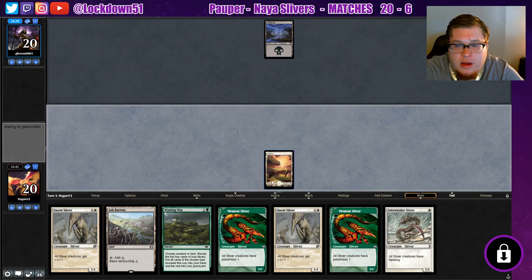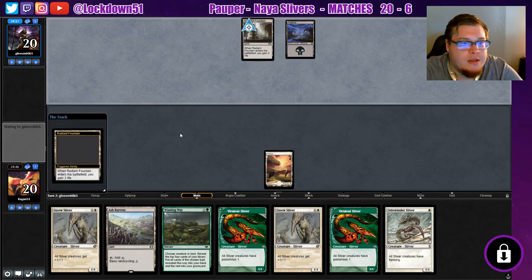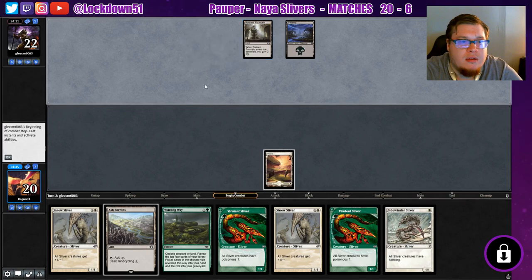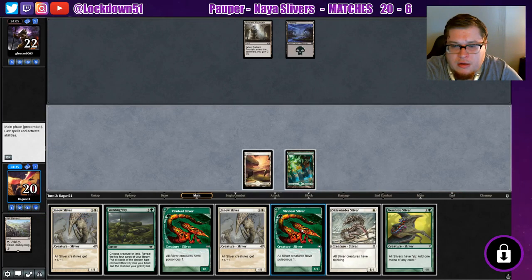I'm just gonna pass with the Ash Barons up. We'll play our Vibrant Sidewinder next turn because I'm gonna grab a Forest with this. Let's see — give me a splash of something, don't have it be mono black. It's gonna be mono black, isn't it. Getting out Gemhide would be great but I still don't really know what we're up against here, so I kind of just want to play out two things and see what happens.